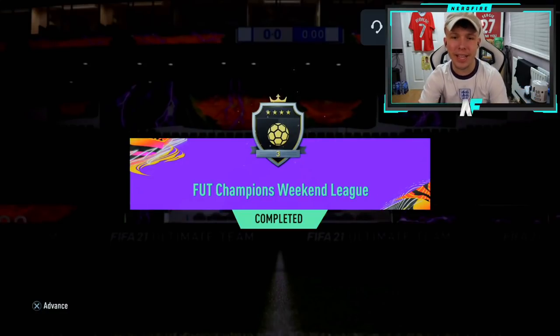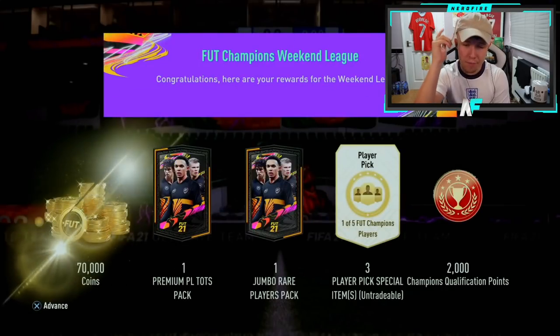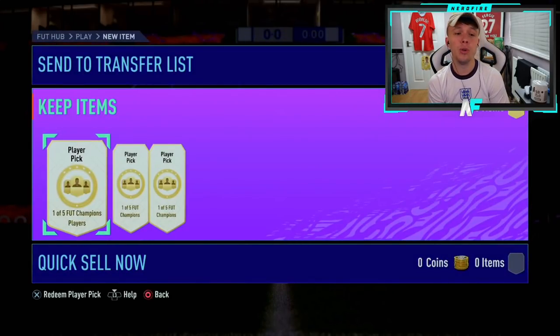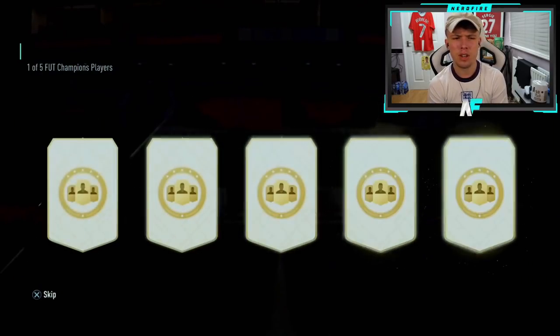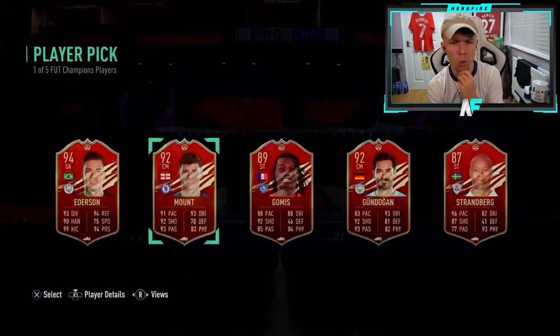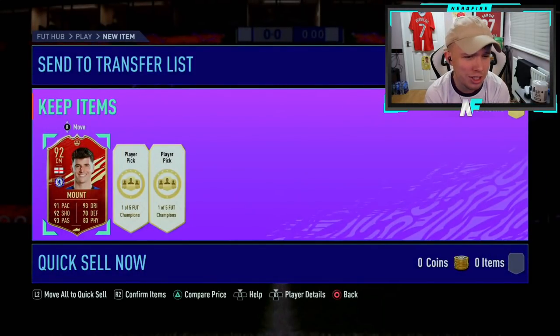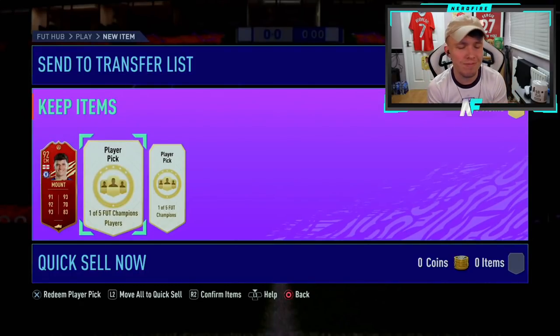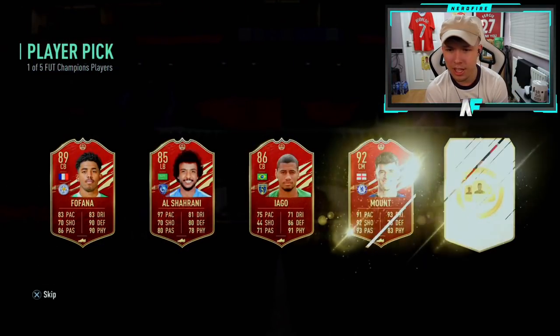Keza is back again with Elite 3 — Mr. Consistent in the Elites, he always hits Elites. Let's see what he gets. If you remember from last week's video, his player picks were very nice. Hopefully he can replicate that this week and make his Premier League pack a lot better. First pick: Silky Ilky, Mount. Mount's not a bad shout — I just wish Mount had four-star skills; that really took the hype out of the card for me.